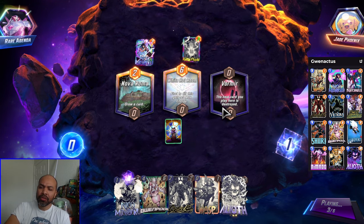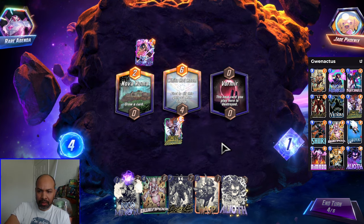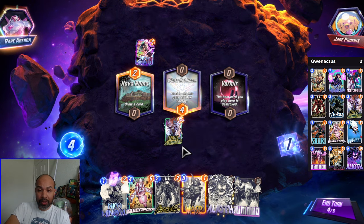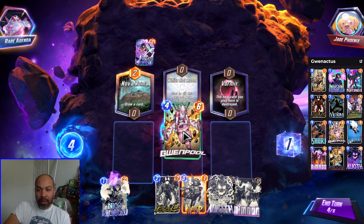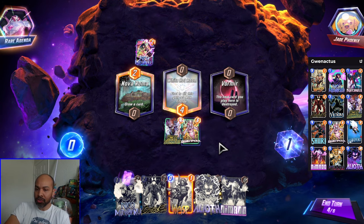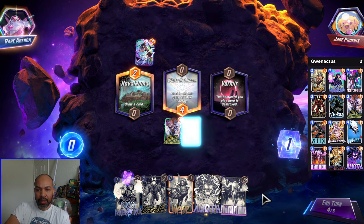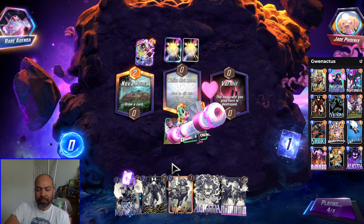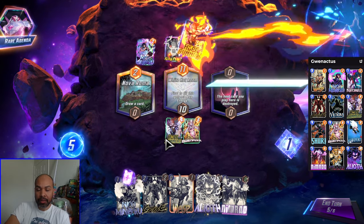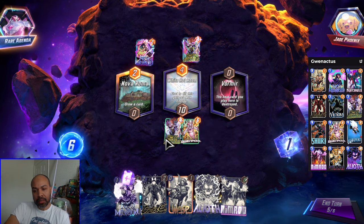Because if I draw into Galactus, they haven't played into Vormir yet. So I have Eliath in hand. Nimrod into Vormir is fantastic. I think I just play Gwynpool now. If I draw into Galactus, there's a strong argument to be made that I should play in there. We will see what Gwynpool hits. I usually like to play out Wasp. Hitting the Nimrod is nice.